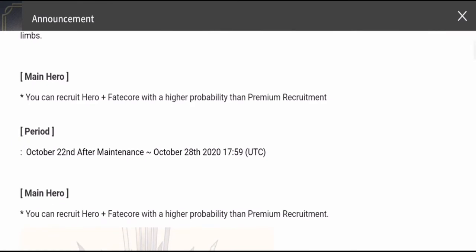You can recruit the hero plus Fatecore with a higher probability than premium recruit. Starting October 22nd after maintenance to October 28th, you'll be able to recruit FC Topaki for about a week.